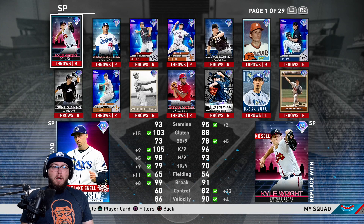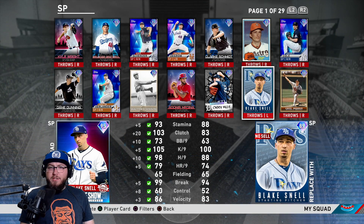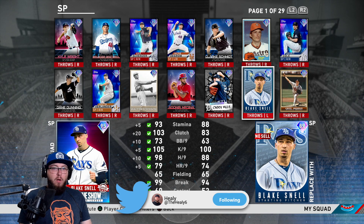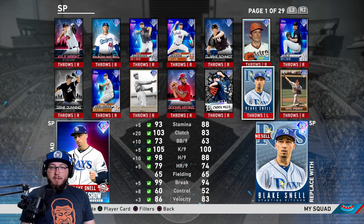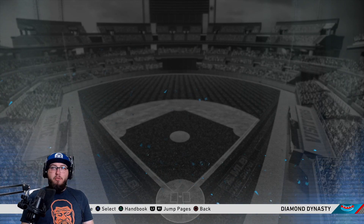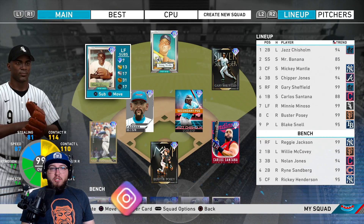Compared to his 89 card, he has better stats across the board — stamina goes up five, clutch goes up a bunch, walks per nine goes up a bunch, K's per nine goes up five, hits per nine goes up 10 which is huge, and control goes up eight. Definitely a huge improvement. He's going to be our starter for the game. Mini Minoso is on the squad and Ricky Henderson is on the bench.